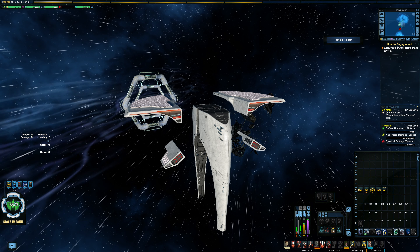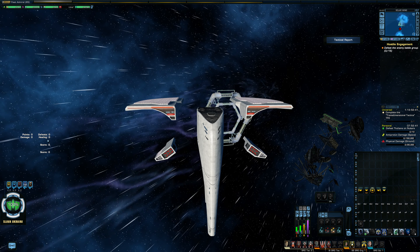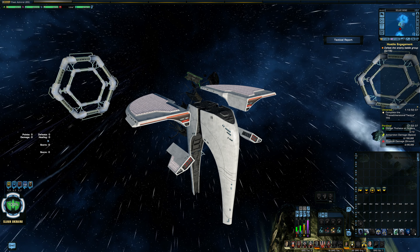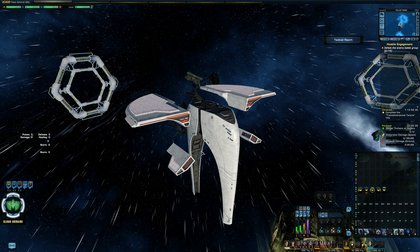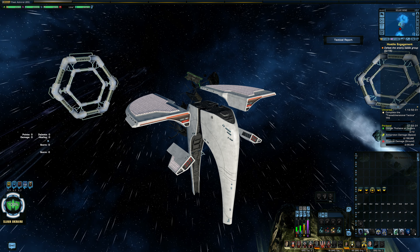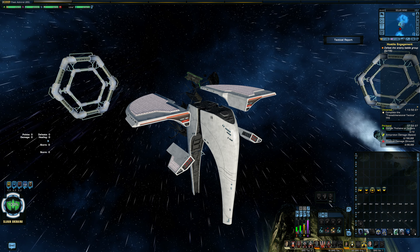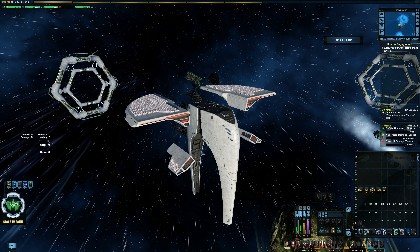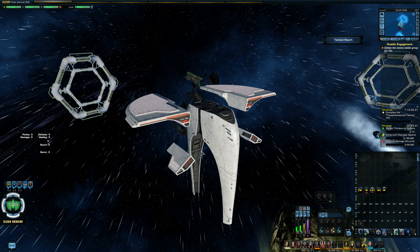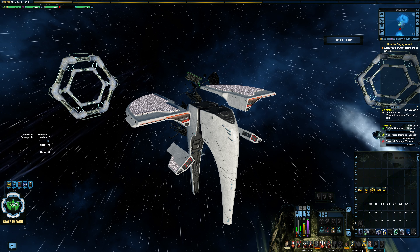The final ship is the United Earth Defense Force Vessel. While this is a 32nd century ship like the two others, if you recall from that season of Discovery, Earth at the time was not part of the Federation because of the Burn. Regardless of what you think of that storyline, what that means for this ship is that because this was an Earth-specific ship, it does not have an innate battle cloak — which is one thing about this ship that is a bit annoying.